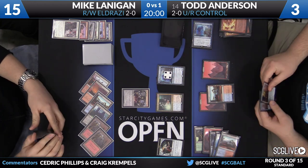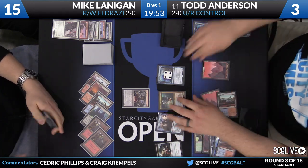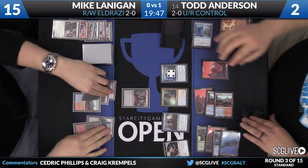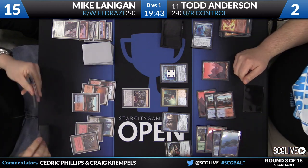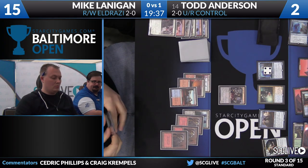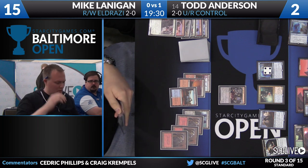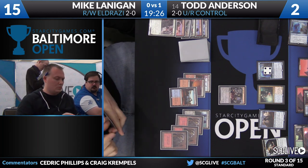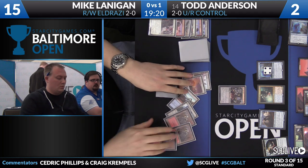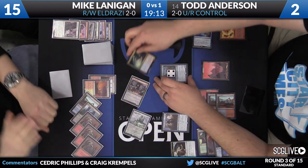He drew another Thing in the Ice — good draw, he draws a card from Jorianne. He plays Jorianne again, then another Thing in the Ice — Goggles is the kind of card that can catch you up. There's a Jace. On Lanigan's side, he's got another Vile Aggregate and that Reality Smasher still. He draws a Mountain — that doesn't play a huge role. Anderson falls to two. Mike surveys things — his best play is probably to get the Reality Smasher back on the board and attack with it.